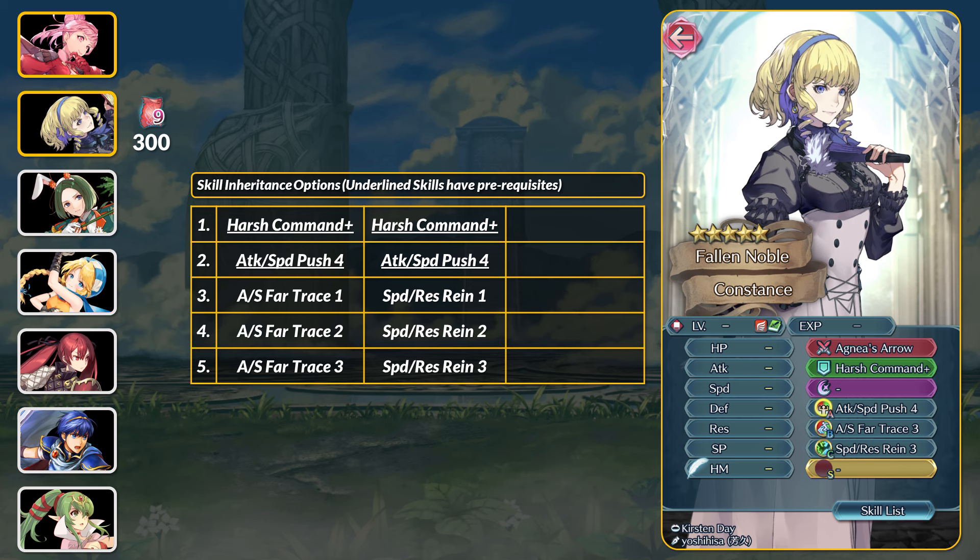Her other 5-star common manual is Constance. She has a solid array of skills like Harsh Command Plus if you want to remove debuffs. Attack and Speed Push 4 is easy to inherit, but not the top pick for most units. The recoil damage might be useful, and if anything, it's still a relatively fine Attack and Speed booster. Attack and Speed Push 3 is on only a couple of free-to-play units too.